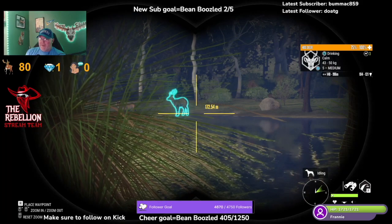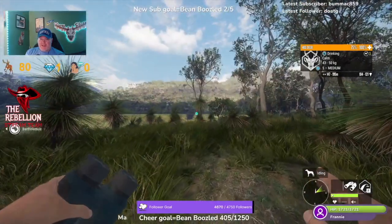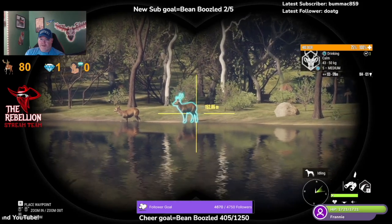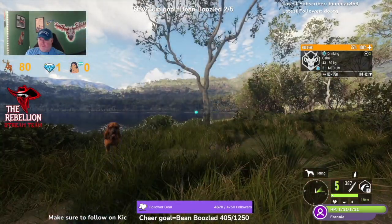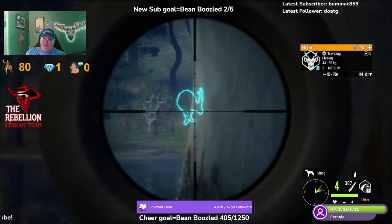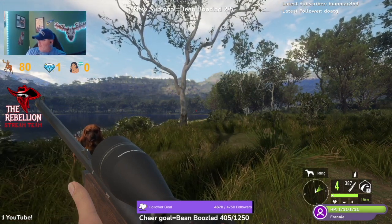Five medium hog deer - right there! I thought that was like a fallow or something when I saw those antlers. He's actually got a really good angle right there. Should I just go ahead and give him the old what for? I think I should - let's go people! Five medium hog deer, look at those antlers! Score is 104 to 121. I promise I did not know he was there - you saw the zone pop up, he'd never been spotted, I didn't even have that zone.